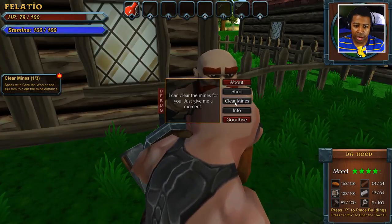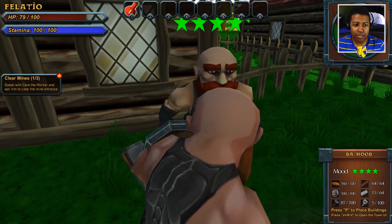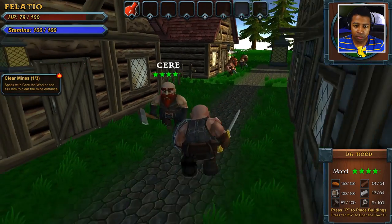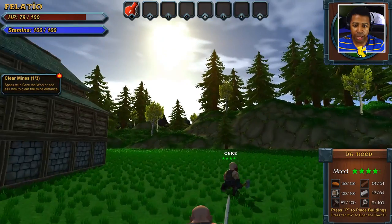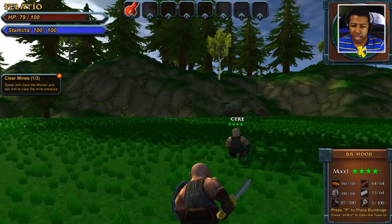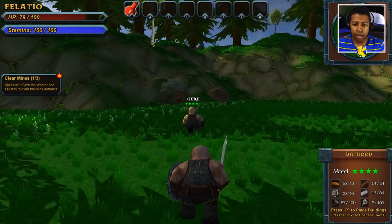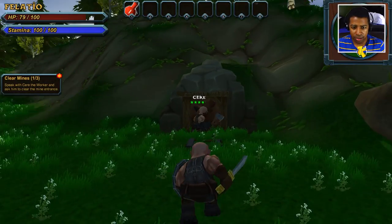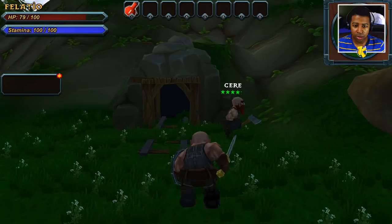Carrie, I told you to lay off them drugs now — we just got here. You gotta maintain yourself, Carrie. You gotta put on a good image for the folks here. You can't be looking like that, Carrie. Alright, I'm gonna make you go clear the mines. 'Okay, I can clear the mines for you, just give me a moment.' Okay, he's gonna go clear the mines for us. I guess I'll follow you, cause I don't want anything to happen to you. Carrie, you're one of my first villagers and I really like you a lot. You got a few bad habits to work out, but I wanna work with you — I want you to be all you can be.